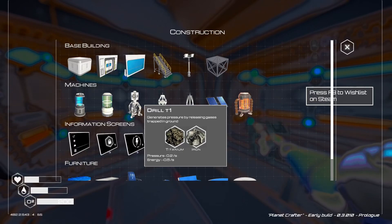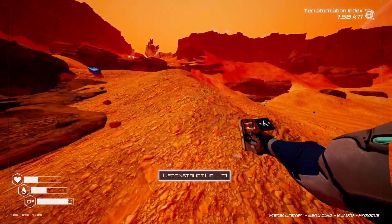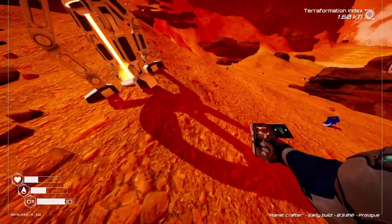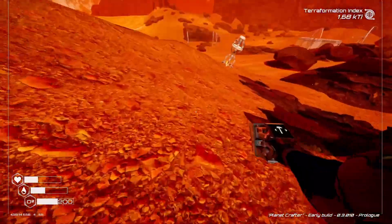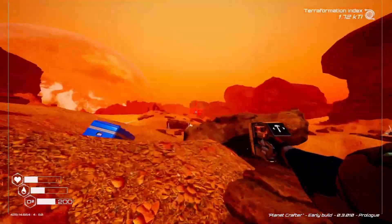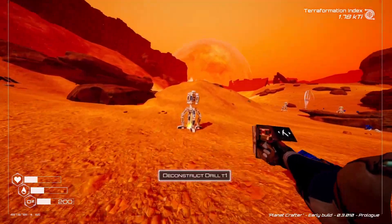Drill level two actually increases the pressure - drill level one does 0.2 pressure, drill level two does 1.5 pressure but it also gives us 0.1 heat. We'll find this one and deconstruct it because we should get the components back, which means we can build drill level two - so this is more pressure and a little bit more heat. Oh there's another chest over here - titanium! So we can build another drill. We'll build some solar panels as well but they've got to be on the ground.